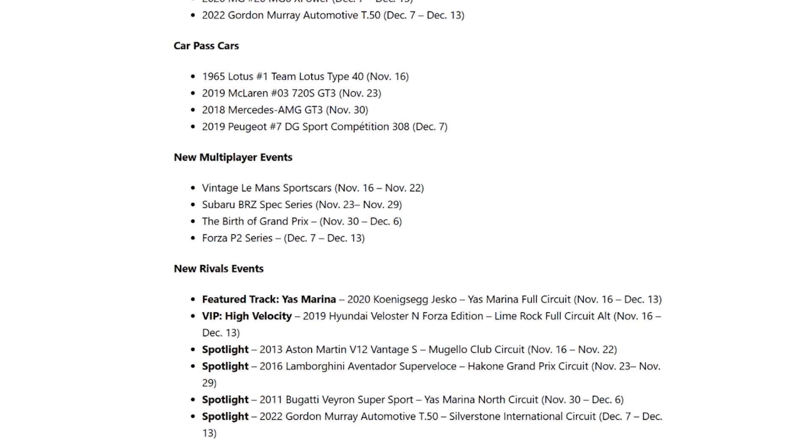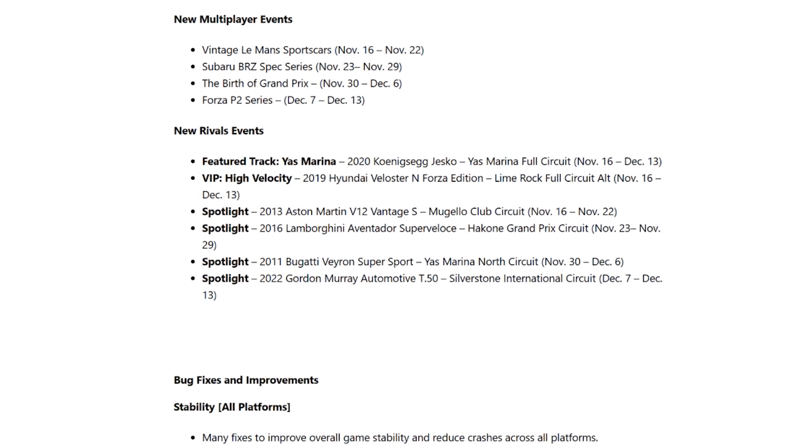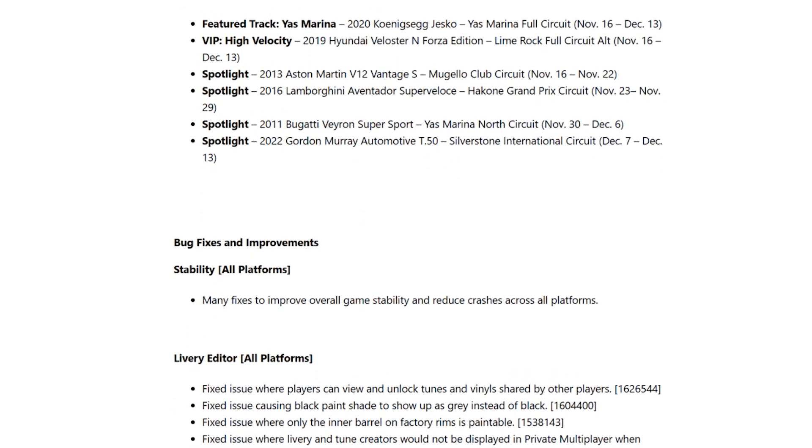New multiplayer events include Vintage Le Mans Sports Cars, Subaru BRZ Spec Series, The Birth of Grand Prix, and Forza P2 Series. New rivals events feature the new Yas Marina track, with highlighted events including the 2020 Koenigsegg Jesko at Yas Marina Full Circuit, VIP's High Velocity with the 2019 Hyundai Veloster Forza Edition at Lime Rock Full Circuit, Spotlight events at Mugello Club, Hakone Grand Prix, Yas Marina North, and Silverstone International.